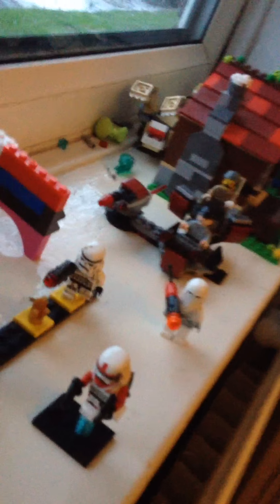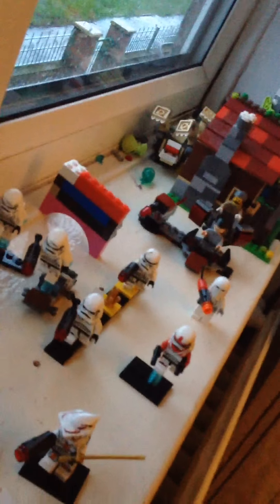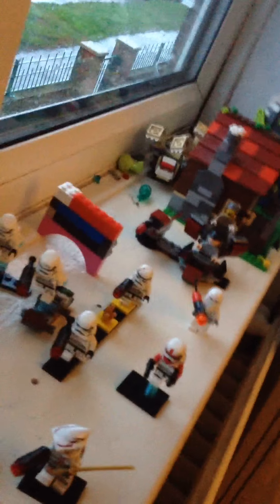Down here are just my sand troopers — these are the land ones because they didn't get jet packs. I'll give you a front view, as if you were this guy, the sniper. So just say you were this super battle droid looking down at the base — this is what it would look like, just shooting down. You'd probably try to shoot the flamethrower snow trooper, or the commander.